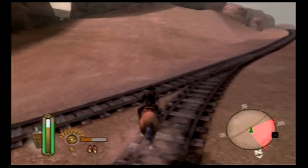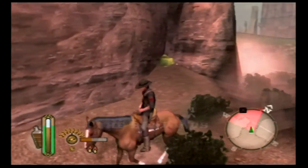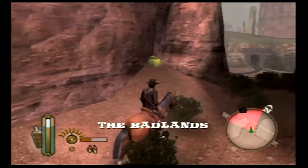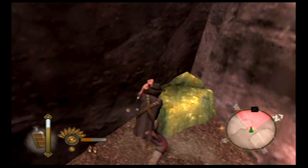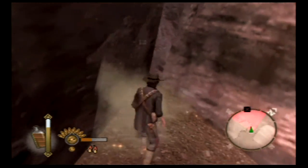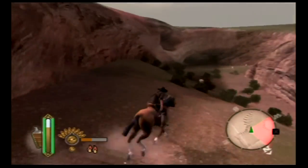Also there are two pieces of gold, both in what I think is called the Ten Figure Canyon area of the Badlands. They're pretty well hidden out here. So that's one, and here's the other one.